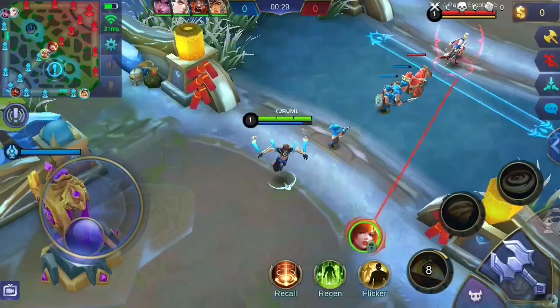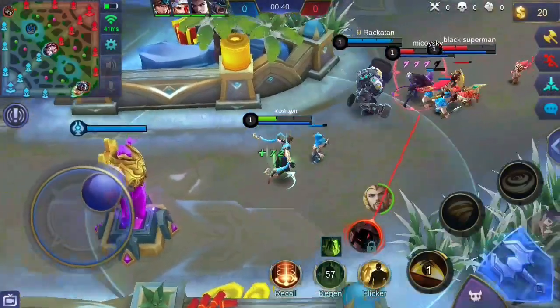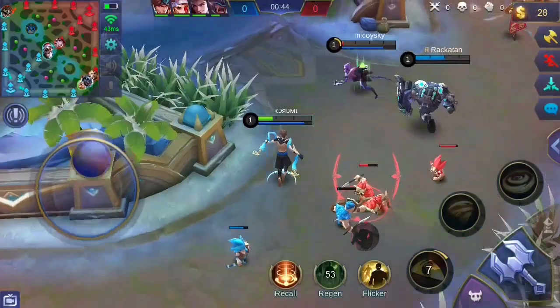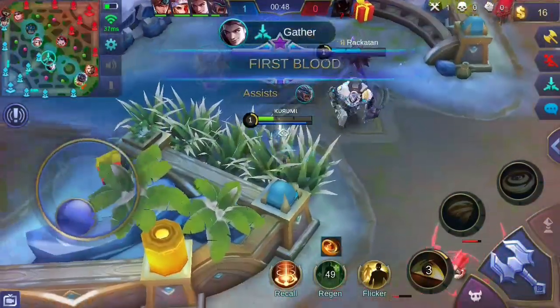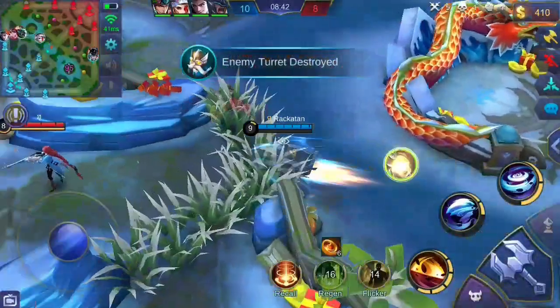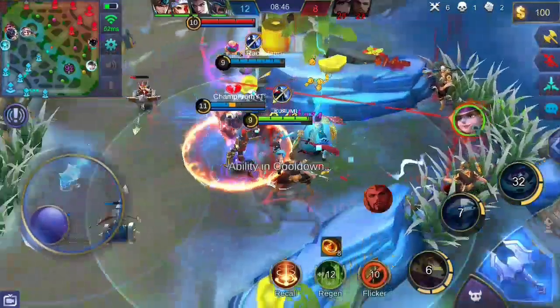During the early game, use your first skill to harass enemies or clear lanes faster. The first skill has a long range, so you can use it to finish off dying enemies from afar — just make sure to aim properly. Pick the additional damage enhancement since you can aim it precisely when enemies are slowed or gathered together by your ultimate skill.